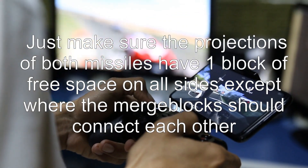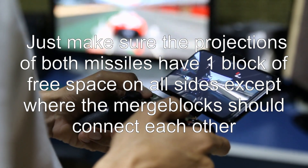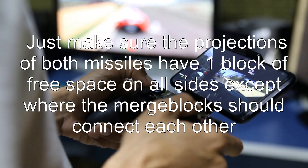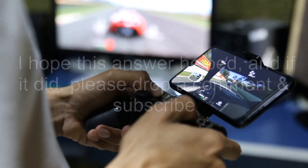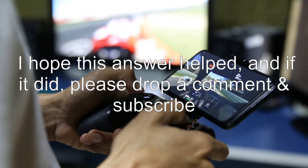Just make sure the projections of both missiles have one block of free space on all sides, except where the merge blocks should connect to each other. Also make sure the shaft is long enough that the torpedo engines won't burn a hole in it. I hope this answer helped — if it did, please drop a comment and subscribe.